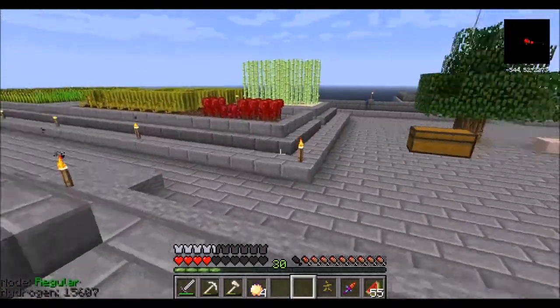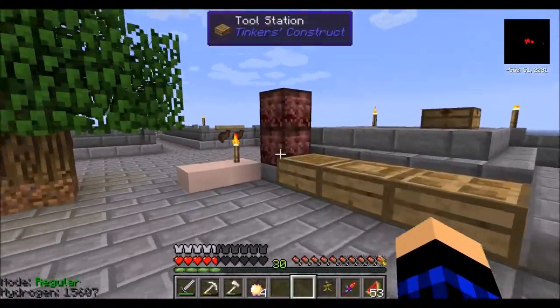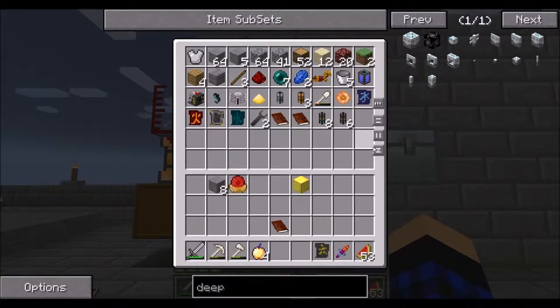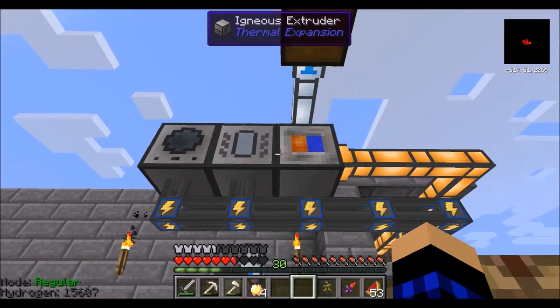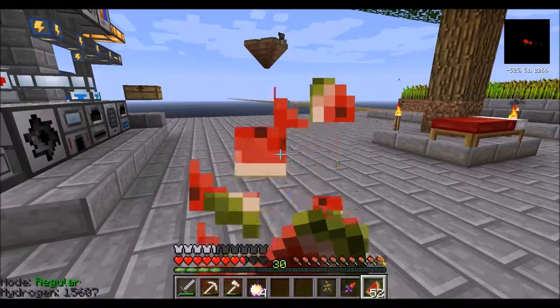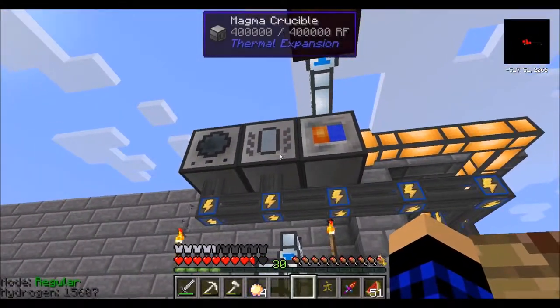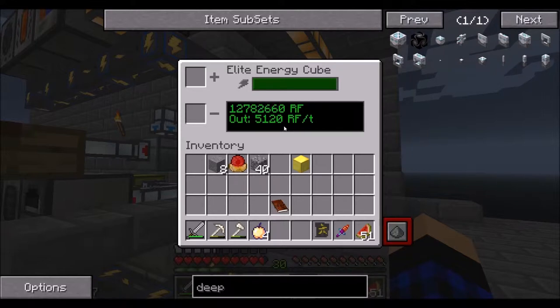Quite a bit of hard glass, don't we? I don't know if we're doing any obsidian left around here — no obsidian. Let's see how bad this is going to be. This thing takes a lot of power. How is our cube? I don't know if we're going to fully charge it up. Let's put one in there and see what happens — pretty bad. At least we know what we need to do: we need to add another power source just for that thing.